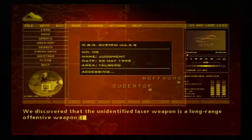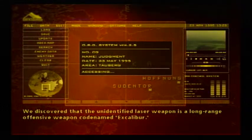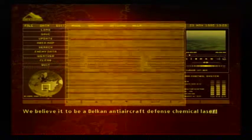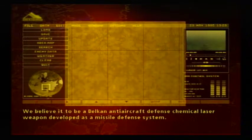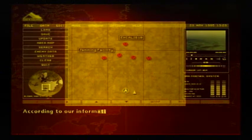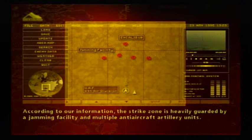We discovered that the unidentified laser weapon is a long-range offensive weapon codenamed Excalibur. We believe it to be a Belkin anti-aircraft defense chemical laser weapon, developed as a missile defense system. According to our information, the strike zone is heavily guarded by a jamming facility and multiple anti-aircraft artillery units.